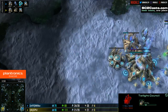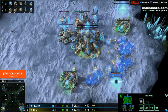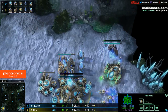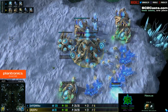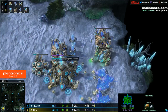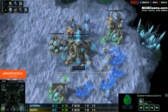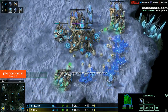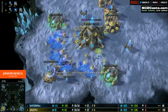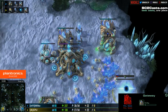CPU opting for that Twilight Council, so he's going to be the first one to show his tech. Meanwhile, Wilco is not giving anything away — just adding in another pylon and his Mothership Core. Probably going to see an earlier expansion out of Wilco unless he adds tech very quickly. He is up to six probes in gas so some form of tech should come fairly soon. Blink is coming down from CPU, which rules out DTs but isn't too much of a giveaway other than that.